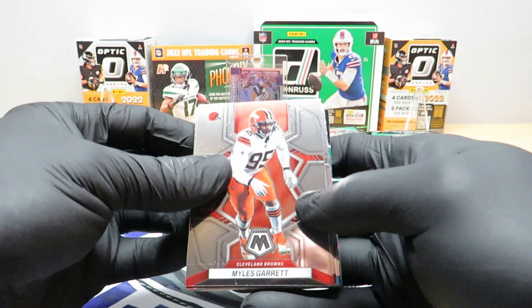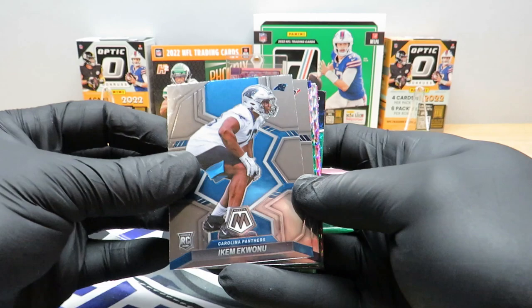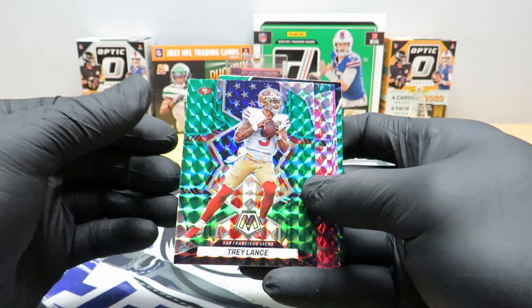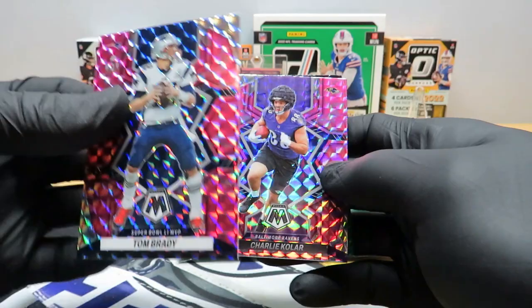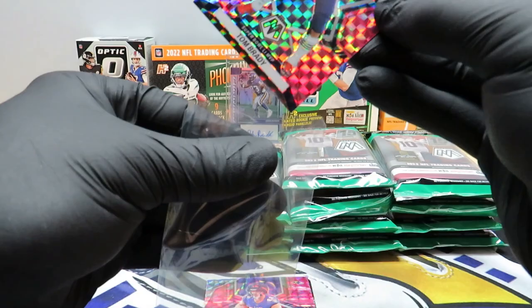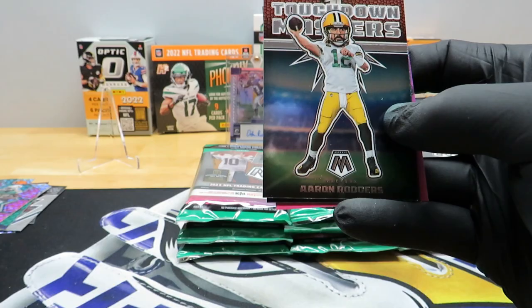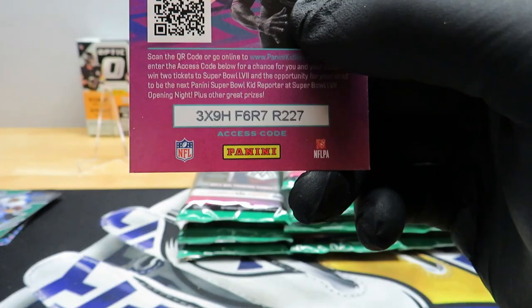I know these pink camos are pretty sweet though. Alright: Miles Garrett, Cordero Patterson, Jamal Williams, Mike G, Nick Bosa, Rogers, Khalil Mack, Equanimeous St. Brown, Damian Pierce. Green is going to be the wrong Niners quarterback but that's cool — it's got National Pride on the back. We got a Zavian Howard pink, Tom Brady pink — I'm going to go ahead and sleeve that one up. Charlie Kolar pink, another Rogers Touchdown Masters, Thunder Lane Austin Ekeler.